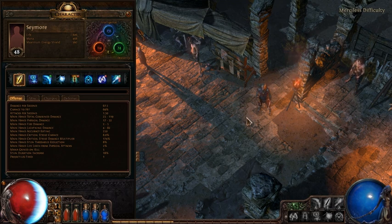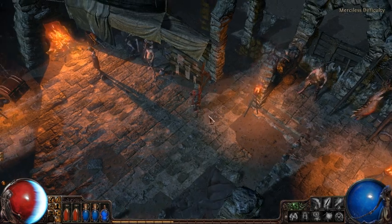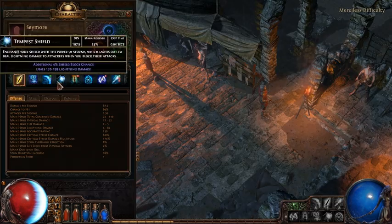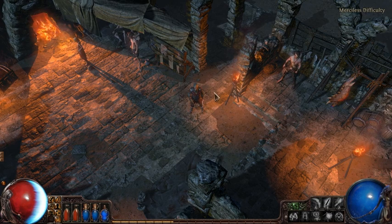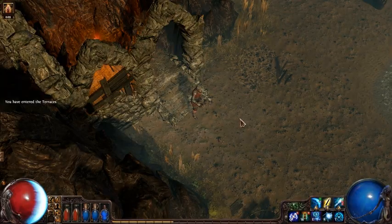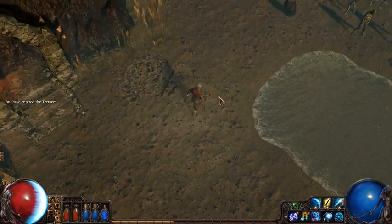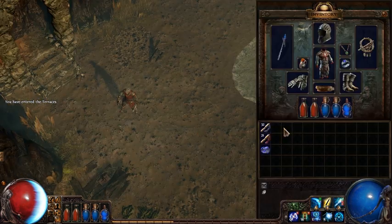We've copied the character across to our local testing server so that we're able to show it without disturbing his account online. His character here is level 48, and he's in Merciless difficulty, so I'm going to demonstrate it playing in the Terraces, which is the first area after the Act 1 Town in that difficulty. This Templar is interesting because it uses totems combined with Ice Spear.